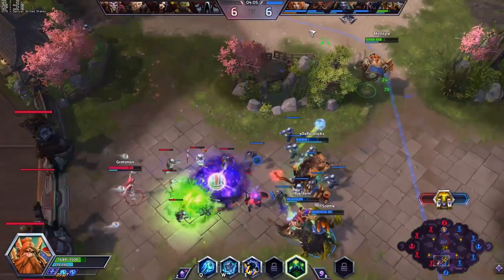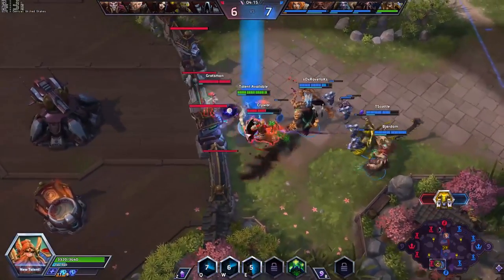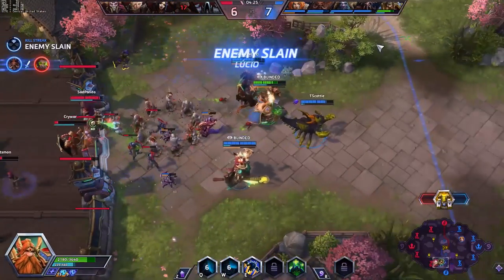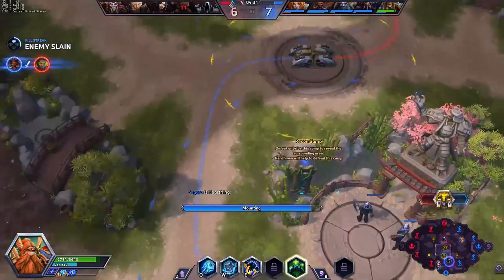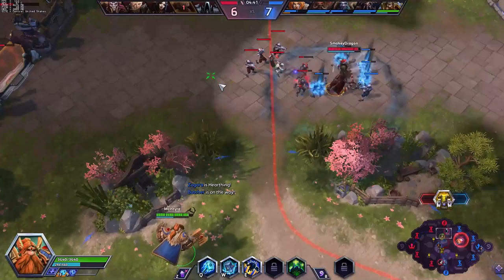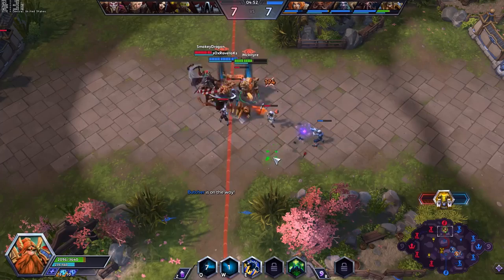We're getting our passive going again — you can see our health is going back up and we have a Malfurion heal on us. Level seven comes around, time for Give Me the Axe. This is where I think Muradin's first power spike in general comes in. Once you get this talent, after you hit W you just beat people down. This Matthew should die here technically — if he were to try to duel me I might even be able to beat him down or at least waste a lot of his mana. I'll just wait for the Butcher charge.